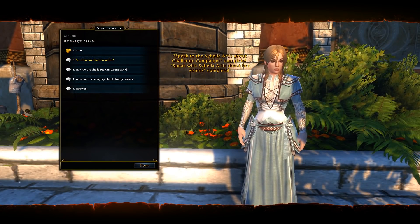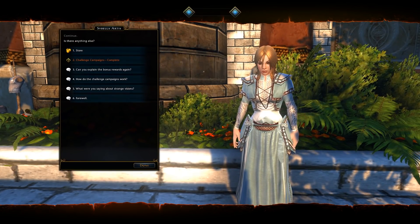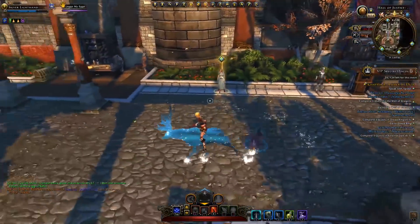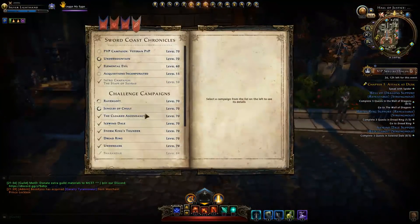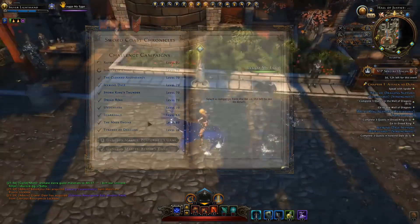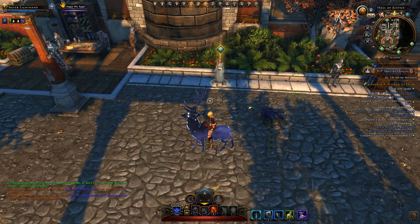What challenge campaigns are is you get three tasks each week that you complete in the other zones — the older campaign zones, basically anything in the challenge campaign section — and these are all the older campaigns. So you'll get three quests to complete in any of those zones.